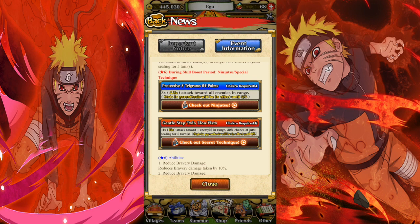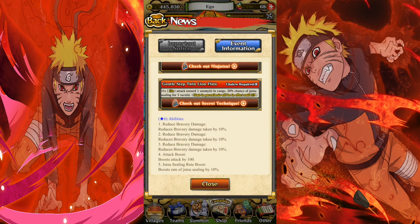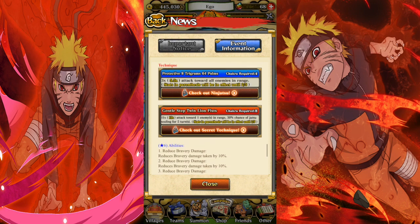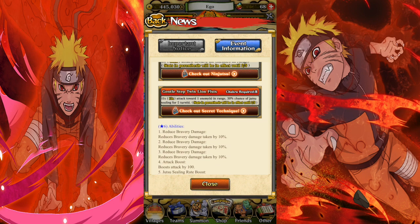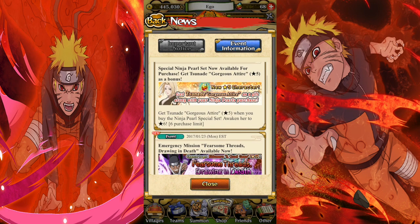Complementing that, Hinata's Protective Eight Trigram 64 Palms normally does three times attack toward all enemies, but until February 5th it does 5.5 times attack. It's only four chakra requirements so it's average. Her Gentle Step Twin Lion's Fist only requires eight chakra and currently does 15 times attack — normally 11 times attack toward one enemy in range — and it has a 30% chance of jutsu sealing for five turns. That's pretty boss.